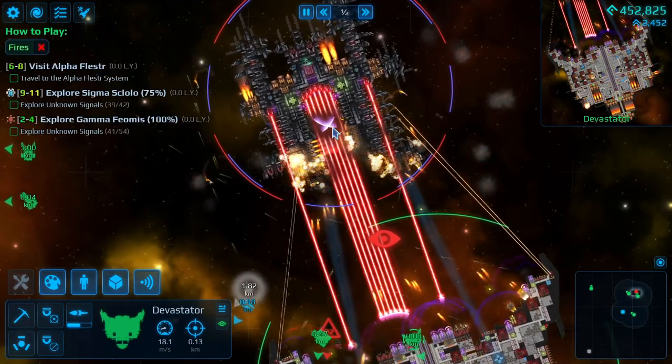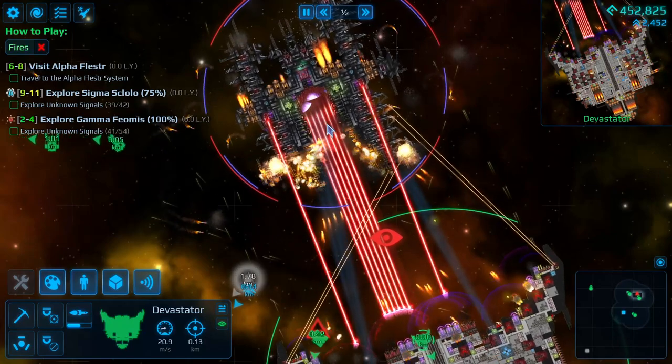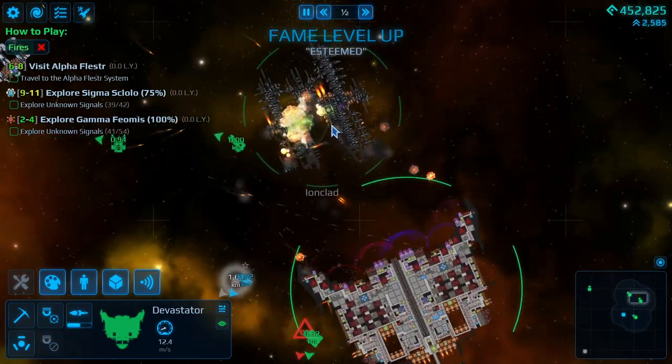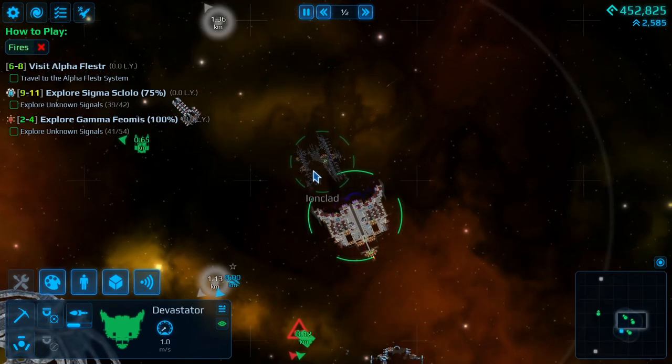We need to work our way through these shields to get into those crystals and into that cockpit. Let's just keep going. We've worked through most of the shields. And there we go — and we leveled up too! That was a really big ship.